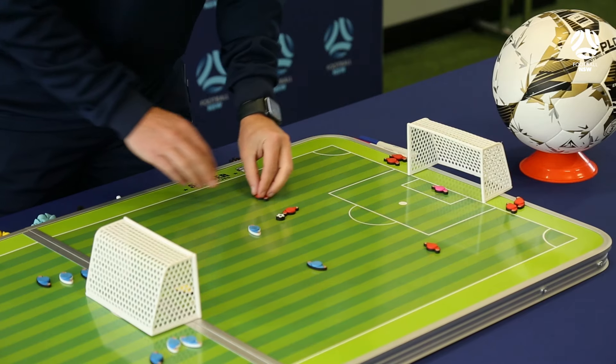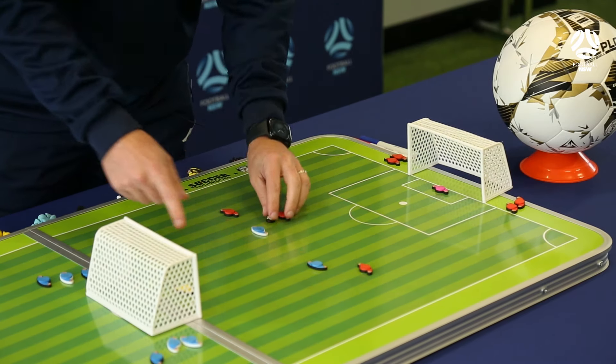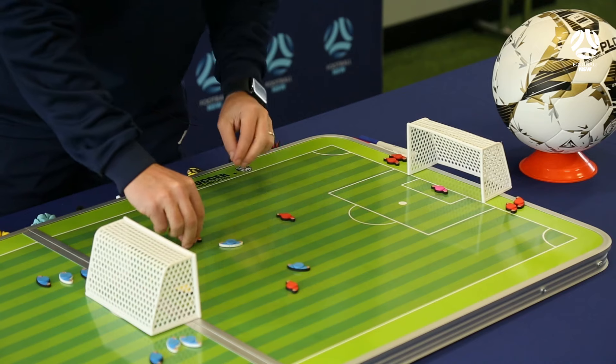So for example, if this player plays here, he steps in, comes around, and we create a 2 on 1 over here, whilst this player is looking to drive in at the far post. Once we create that 2 on 1, maybe it comes on the outside, you get a poacher in here and you try and get a goal.